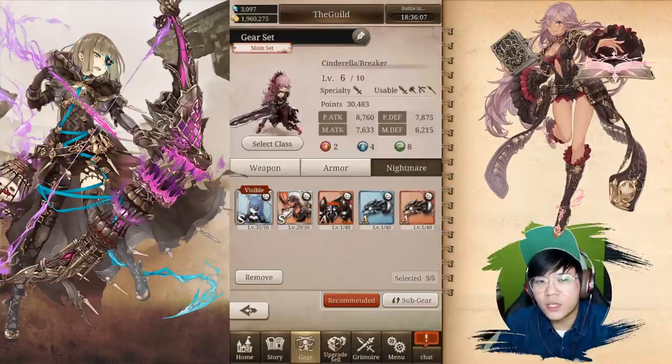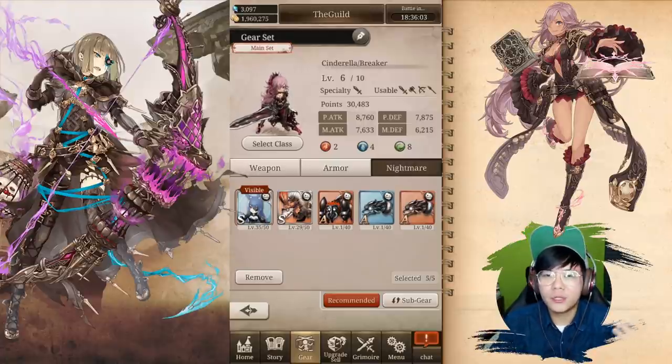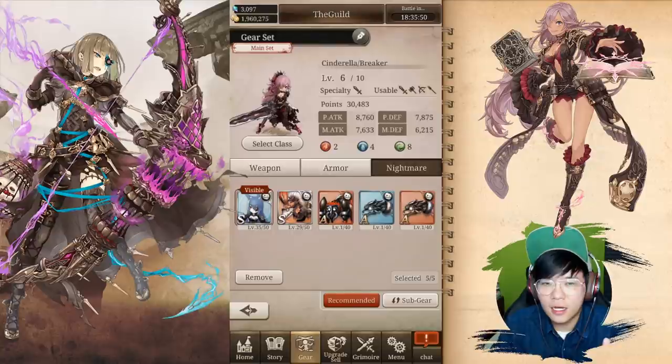Next up, nightmares. There's not a lot of options — we have 2 free S nightmares and a whole bunch of garbage story ones. It's widely considered that the story nightmares, even the S1s, are garbage. So the advice is to get 1 copy of the Event Rabbit nightmare.